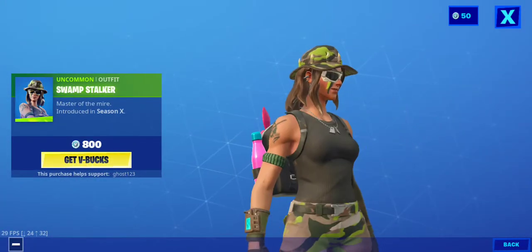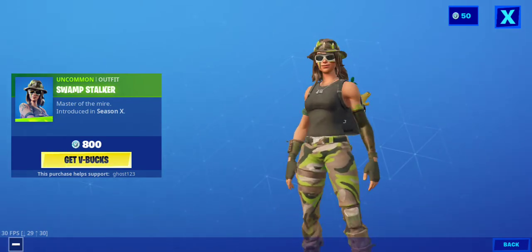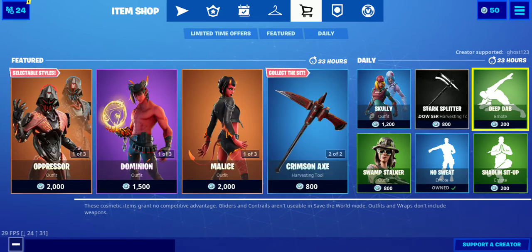Swamp Stalker — it's okay for a green skin. It's one of the better green skins. Probably sad — ha ha, that was not a good idea to say. But that's today's item shop, guys.